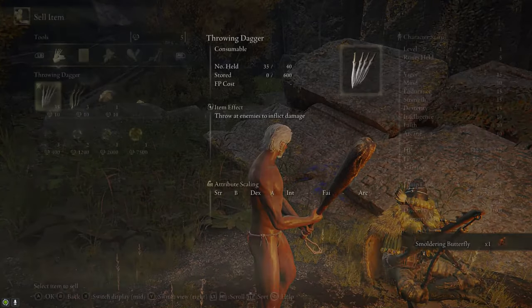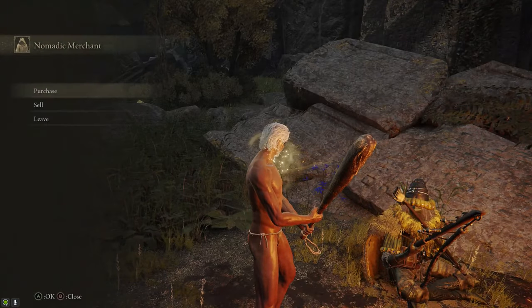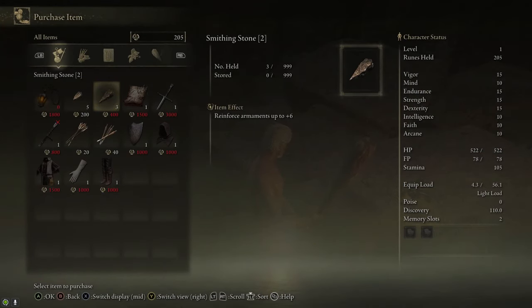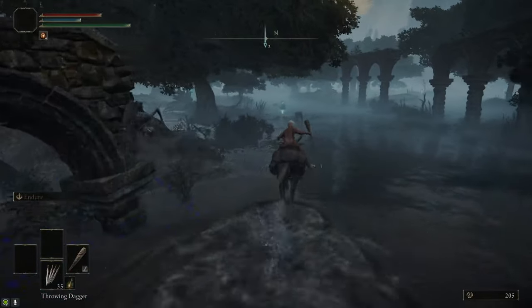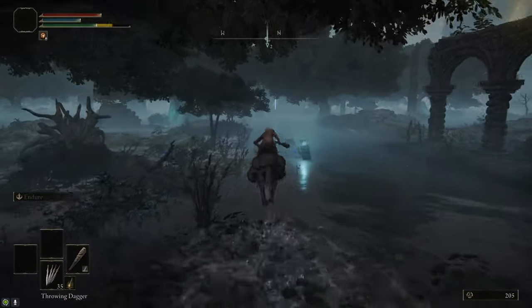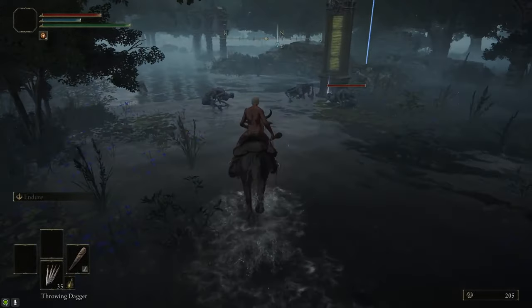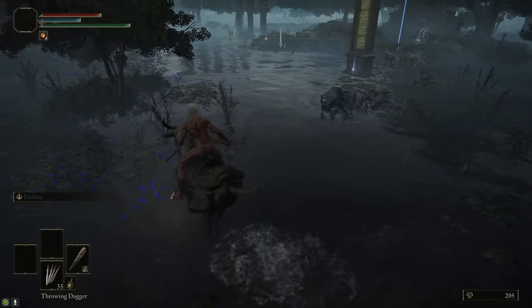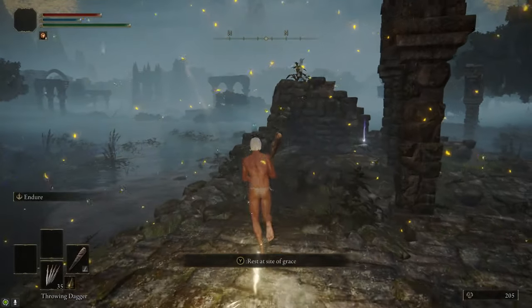When you follow the road down to the lake level, you'll come across a Nomadic Merchant. You're going to need at least 1,800 runes because you want to buy the lantern from him. He also sells a bunch of Smithing Stones, so buy those too if you have the runes. After talking to the merchant, follow the blue lights on the submerged road to the north, and that'll take us to the map marker. There are three guys around it, so lure them away so they don't stunlock you when you grab the map. Once they're far enough away, grab the map and keep following the road to the nearby Site of Grace.